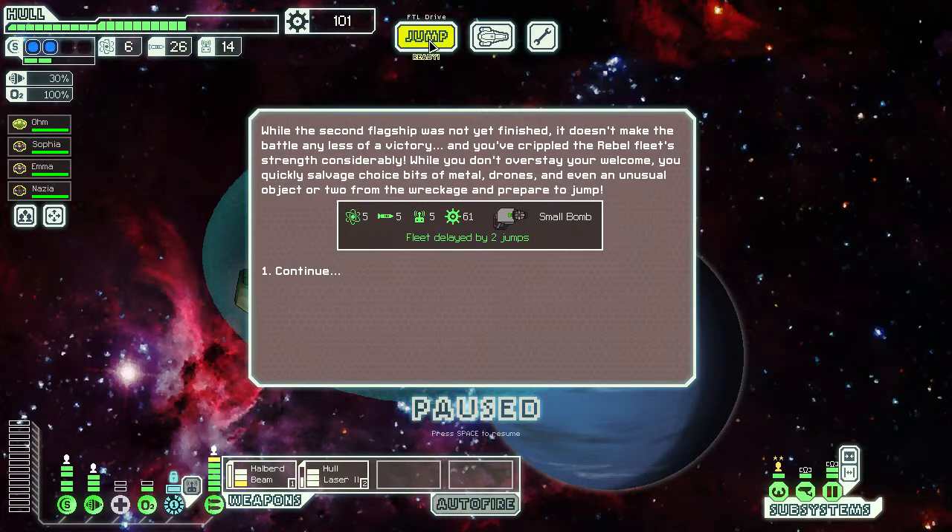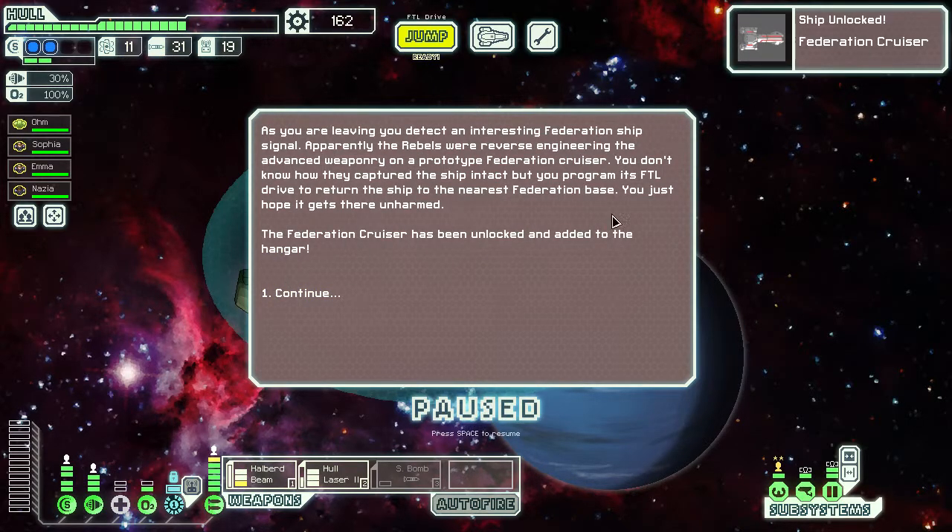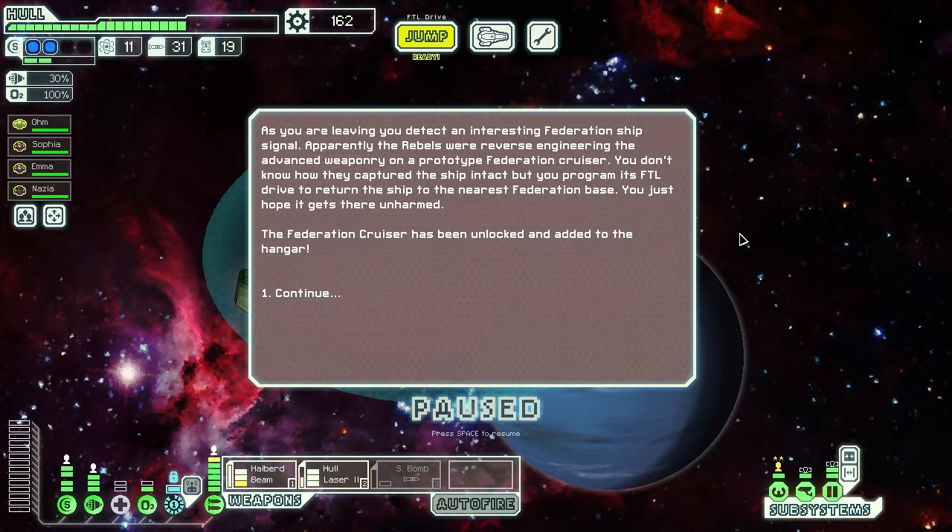That's a lot of rewards. Also, I was just thinking — maybe in that one fight where I got really owned in the asteroid field I should have tried to jump away. The second flagship was not yet finished, but it doesn't make the battle any less of a victory — we've crippled the rebel fleet's strength considerably. We quickly salvage metal, drones, and unusual objects from the wreckage. Five fuel, five missiles, five drone parts, 61 scrap, a small bomb launcher, and the fleet is delayed by two jumps. We unlock the Federation Cruiser.